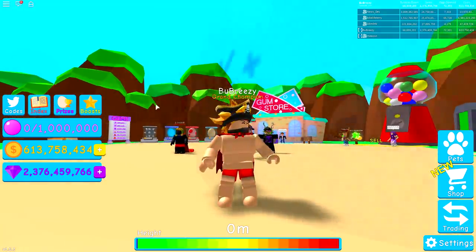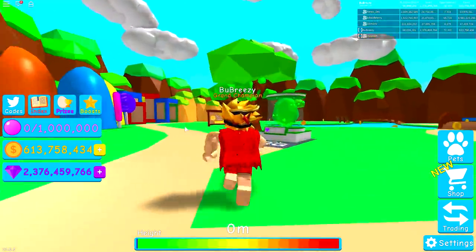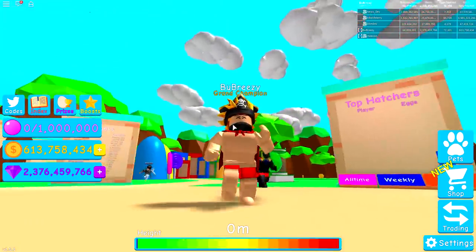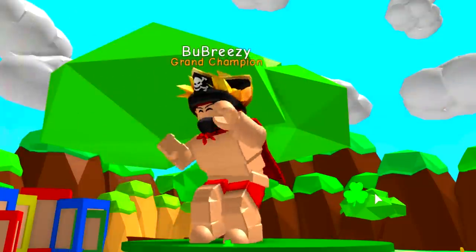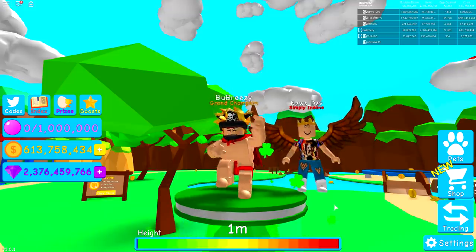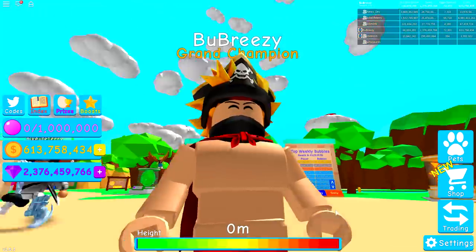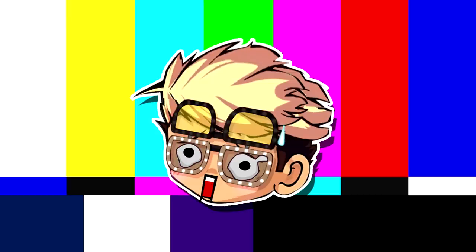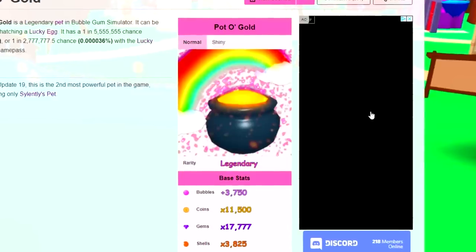Hey guys, it's me Cali, and welcome back to another video here on the channel. Today, we are inside of Bubblegum Simulator and there is a brand new egg. Now, this egg isn't just a normal egg, guys — this egg is an Irish egg. And this is the super lucky dance. And seeing as it is, in fact, St. Patrick's Day, top of the morning to ya. Okay, that was terrible. Guys, they have released a brand new secret pet: the Pot of Gold Pet.